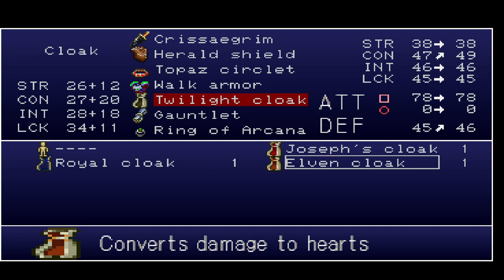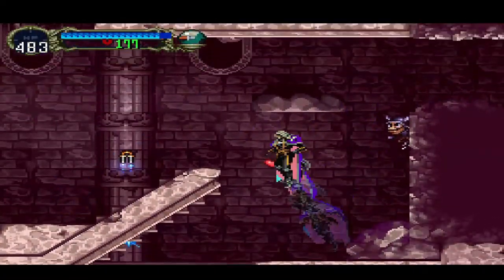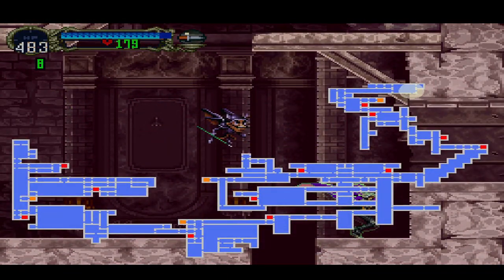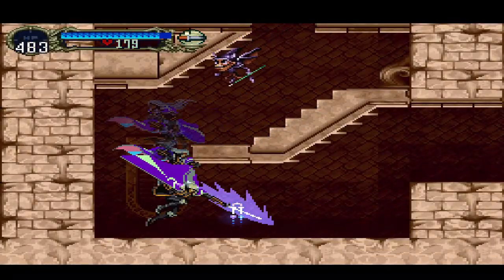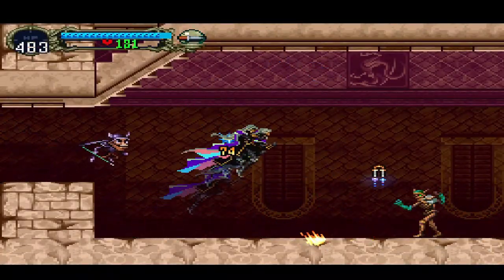Another monster vile — oh my god. Oh, this is actually better — converts damage to hearts. So this is that red cloak that's on the coliseum in the base game. Yeah, there's no downside in equipping this one. The colors — my god, these colors have been just atrocious.